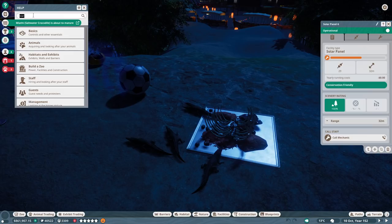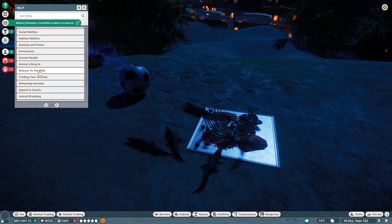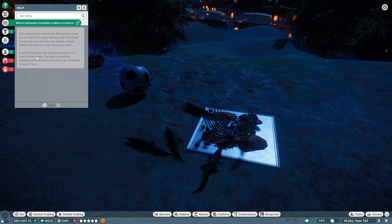It's very possible that the animal we released was not a three-star. I'm very confused — this is how you don't design a user interface. Each animal has a star rating rated out of five stars; this rating increases over time based on how well you look after your animal, and higher welfare will mean their star rating rises faster. So how are these animals not well taken care of? They're 100% across the board. I guess you can't get a star rating for an animal that is in the trade center.